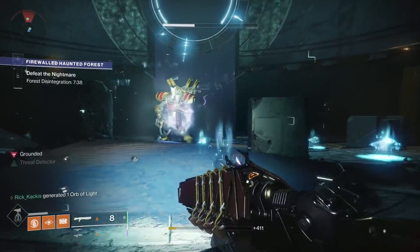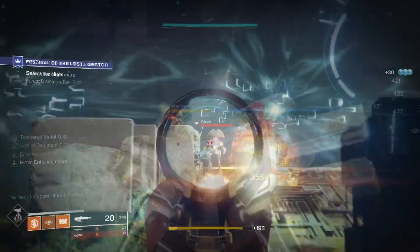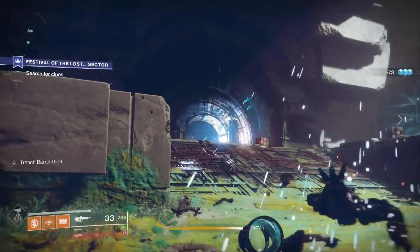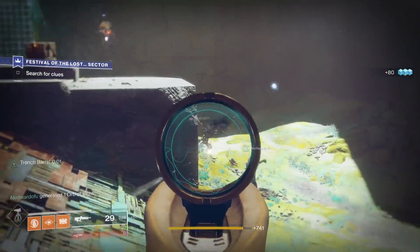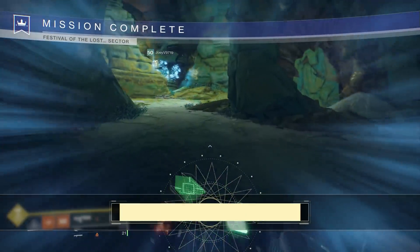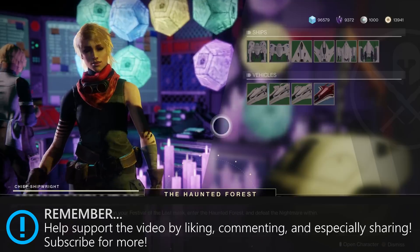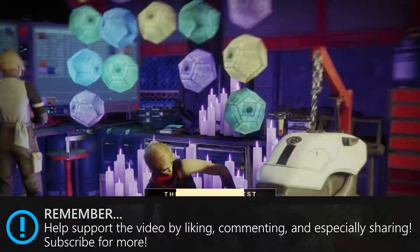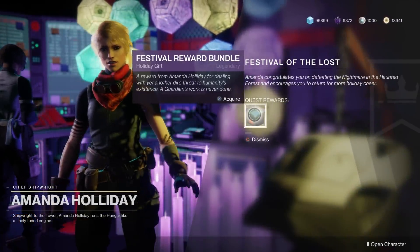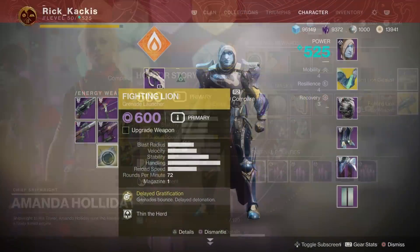The first thing you're going to need to do to access the Haunted Forest — because if you just log on, it won't inherently be accessible — is do the quest line to start off all of the Festival of the Lost activities. You load into the tower, go and talk to Amanda Holiday. She's going to send you to IO to do a couple of Lost Sectors. Once you do, you go back to her, and then she's going to make you do one baseline Haunted Forest. After that, you'll be able to talk to her again and you get a Masterworked 600 Fighting Lion exotic — it will come with a catalyst, and you actually level up that catalyst during this activity during the Festival of the Lost, which is pretty cool.